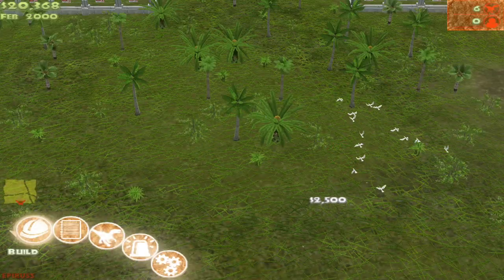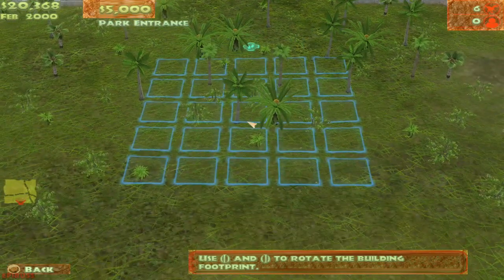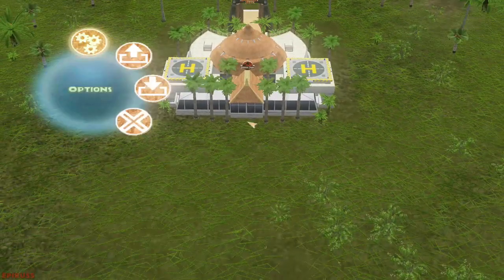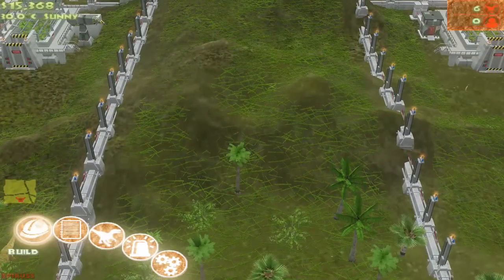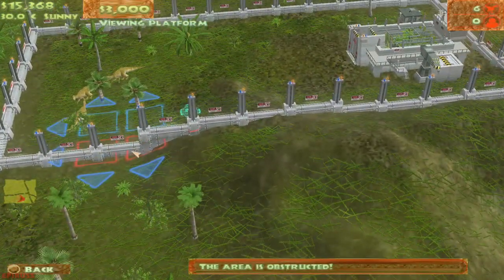Let's go back and check that out. It's not centered — I'm wasting a lot of money. Okay, here it is. All right, that did it. Now for some attractions — viewing platforms.